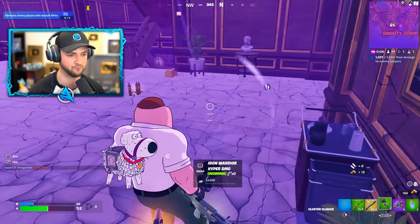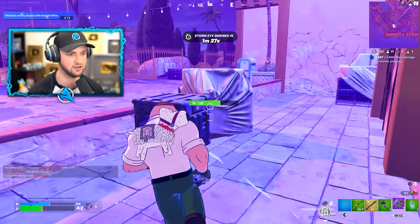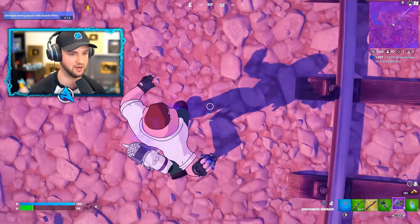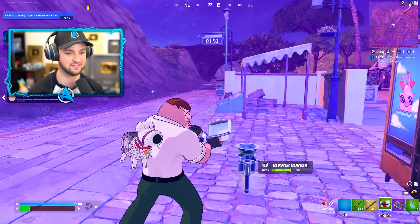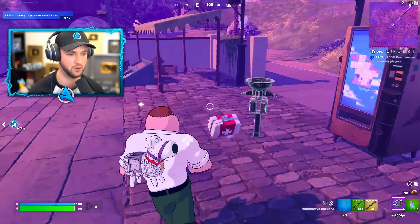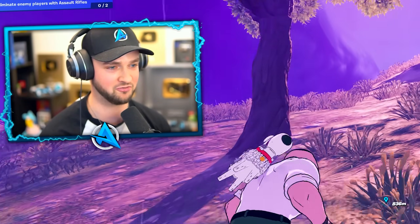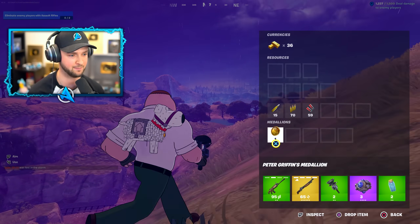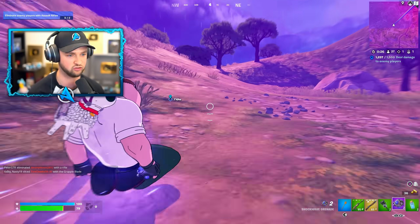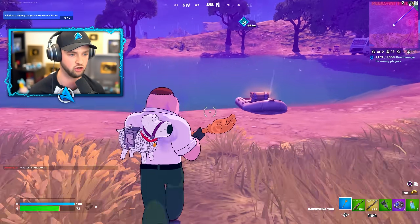I've got my very first medallion — it should go ahead and heal me. The storm's coming in and I need heals ASAP. It's healing me as I go so I can technically move at the same time. This is so overwhelming for literally a first time playing the chapter. I've got the medallion in my backpack — it's giving me overshield. I need to use these heals just to get back into the island.